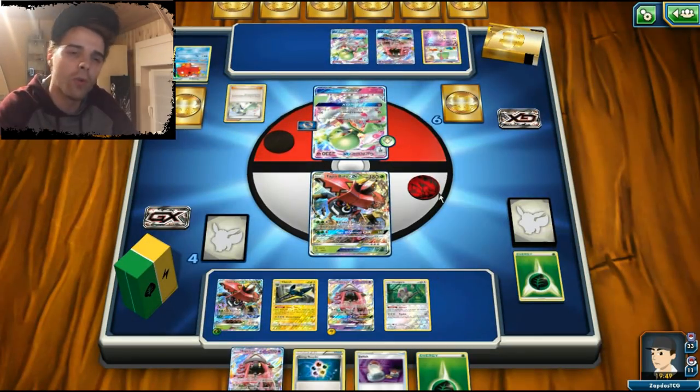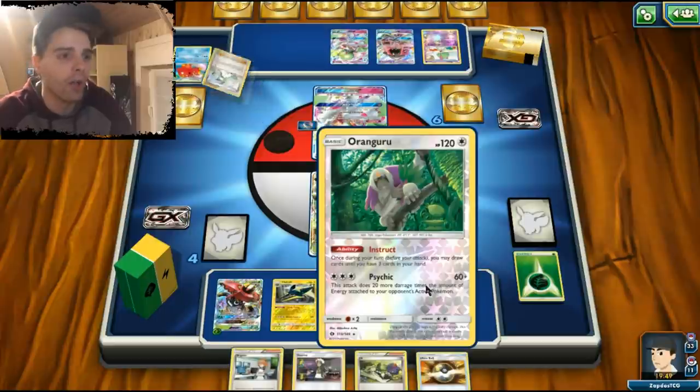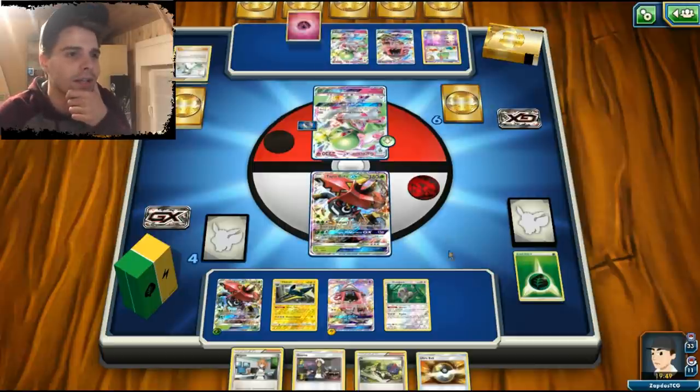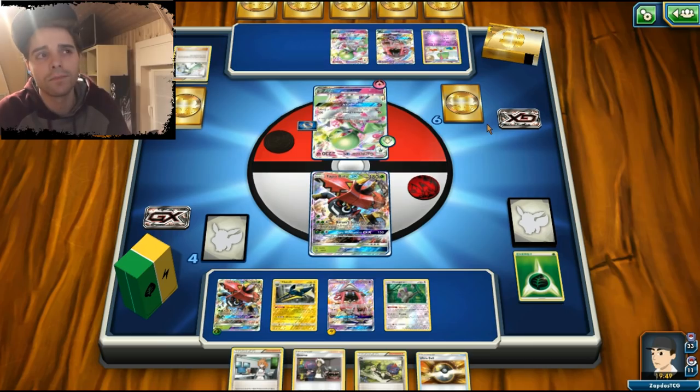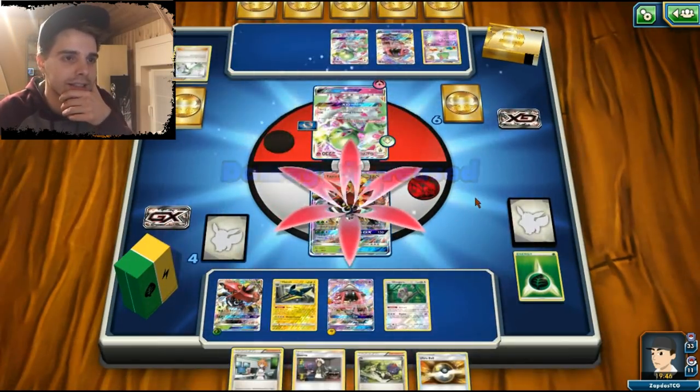We've only used one Ultra Ball, so if we get an Ultra Ball we can draw more cards by discarding some. We got an Ultra Ball, a Guzma, and an N. Bridgette is not necessary here. He's going to attach a bunch of energies — Infinite Force for only 60 damage.